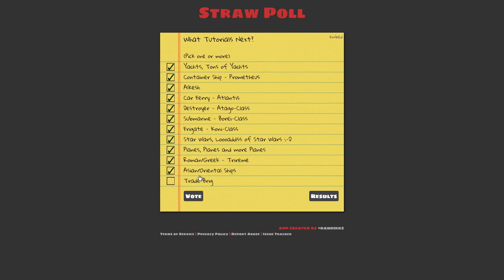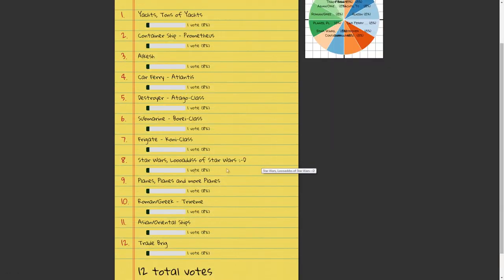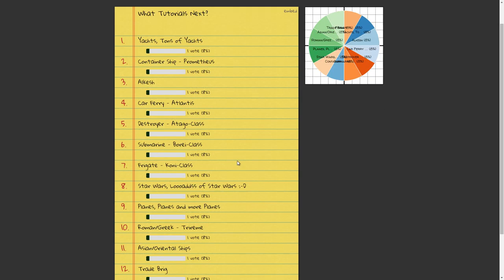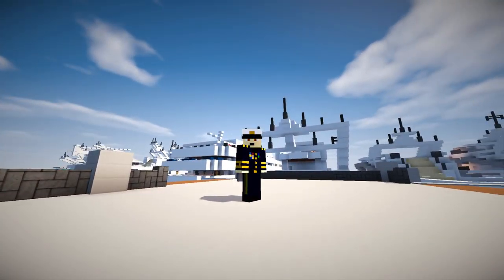There are also planes and more planes, because some people just love planes. I've got one last Roman/Greek ship as well, tons of oriental ships — I've lumped them together rather than splitting them out — and a new trade brig. You can vote for multiple things, so don't be afraid to pick several. You can only vote once but that's fine, and you get a little results wheel.